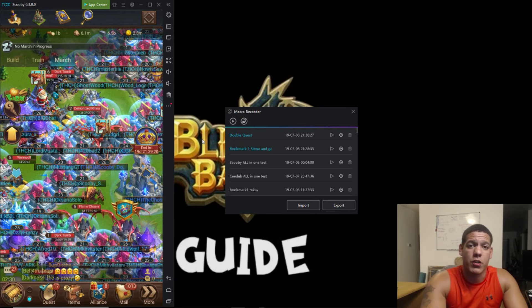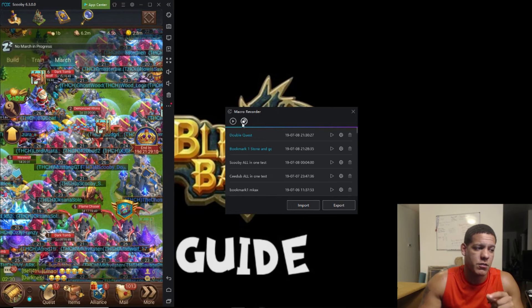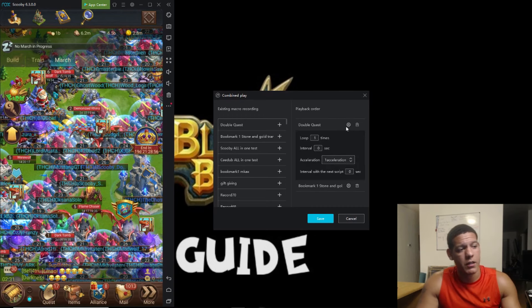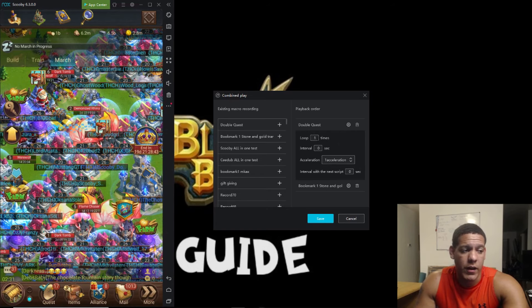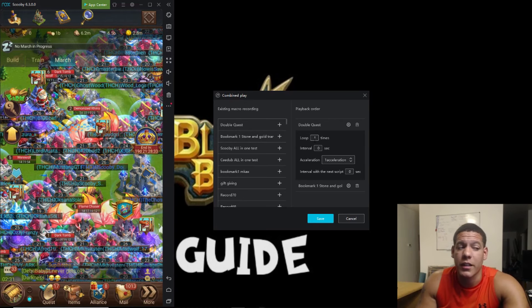Now let's say this is all you want to do — just questing and resource donations. We're going to combine these two scripts. We start with double quest first so we can get some more resources. Clicking right here actually allows you to set a certain number of quests before you transport. For this video I'll leave it at one, but remember you're going to get 300 — because daily and alliance quest are all on one script, you get 300 total. After 300 you'll get reduced rewards, so you don't want to waste them.